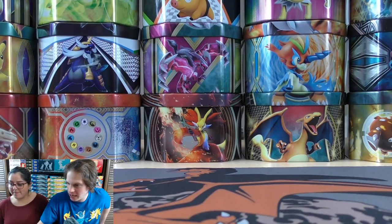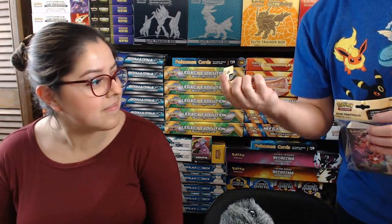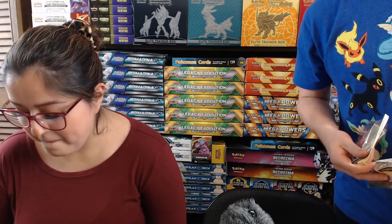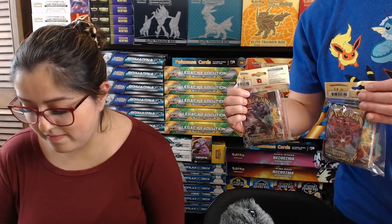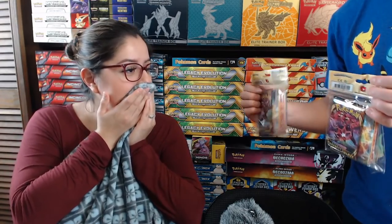Carla takes over the channel while I step away. She's excited to talk to everyone and calls herself everyone's biggest fan. I come back with two Darkness Ablaze collector's album packs — normally $4.99 in stores, I believe $3.99 from Collector's Cash. I'll give you $100 if you know what Pokemon is on the front of either one. Carla can't quite remember — the answer was Eternatus VMAX. Carla will open the Grimmsnarl one and I'll open the Eternatus VMAX one.